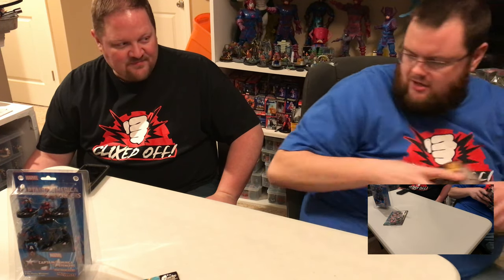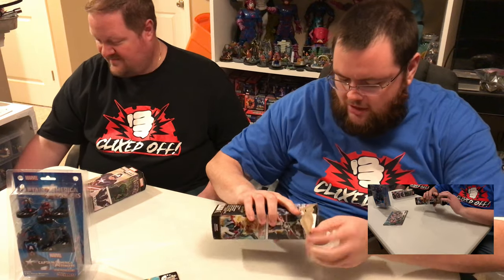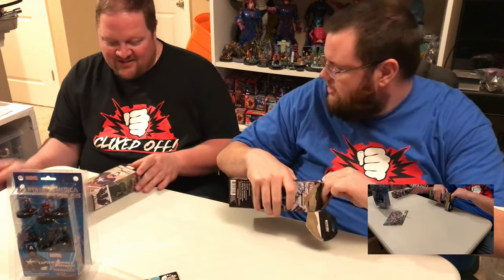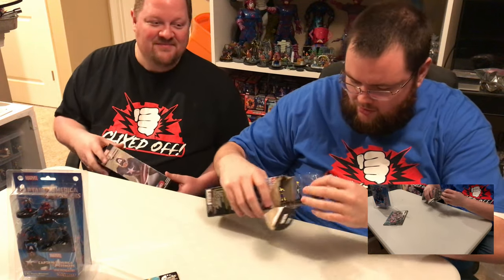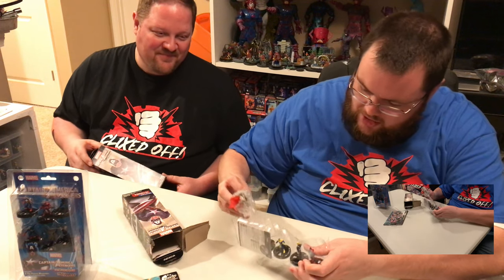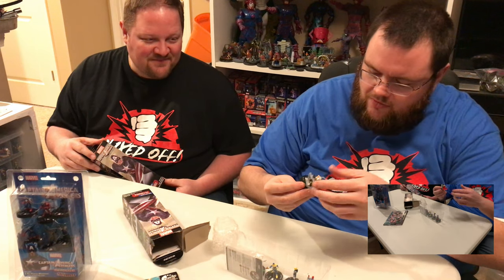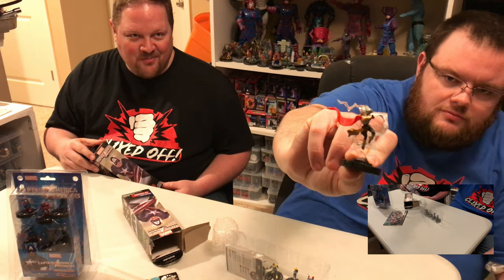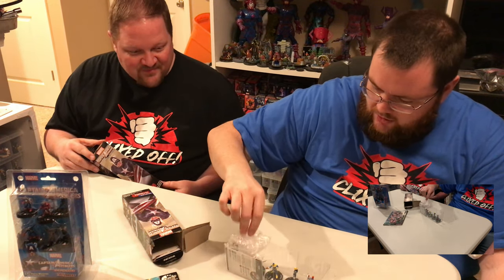Let's crack the first two open. Anything could be in here — lots of patriotic goodness. There's a baggie, which usually means something good. The baggie has the Jane Foster Thor — the new Jane Foster Thor — awesome sculpt. We saw her back in the Agents of SHIELD spoilers.